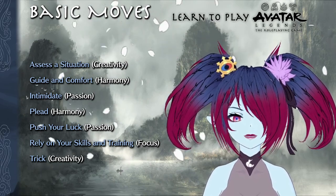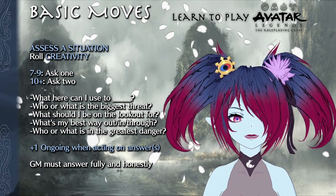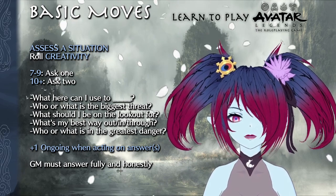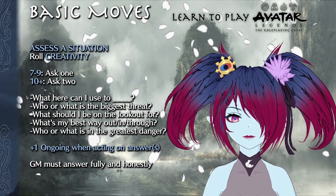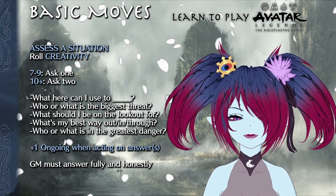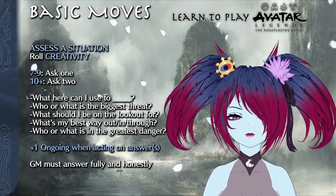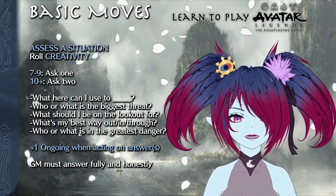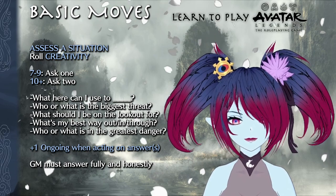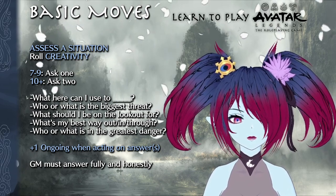There are seven basic moves that all characters have access to. Assess a Situation sees you rolling with creativity. On a seven to nine, you can ask one of the following, and on a ten plus you can ask two: What here can I use to accomplish something? Who or what is the biggest threat? What should I be on the lookout for? What's my best way out or through? Who or what is in the greatest danger? Acting on these answers grants you a plus one ongoing — a continual plus one to rolls that use the information you've just gained. The GM must answer these questions fully and honestly. New circumstances may change those answers as the fiction progresses, but at the moment of inquiry you are guaranteed a complete and true answer.